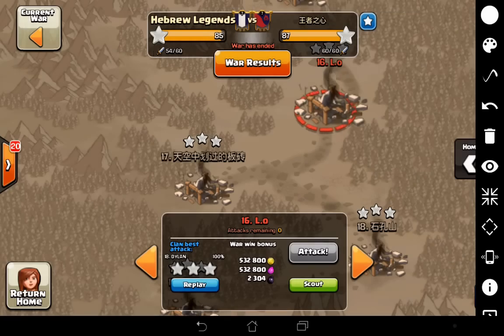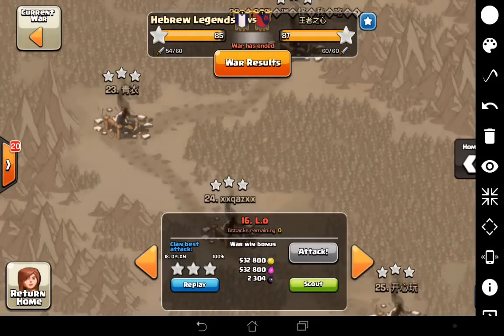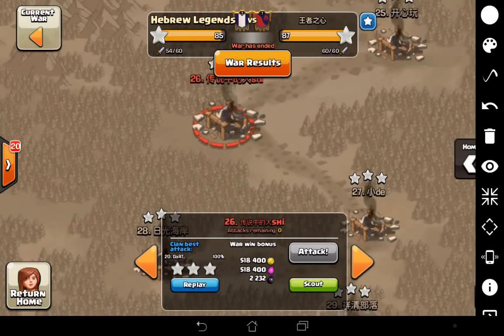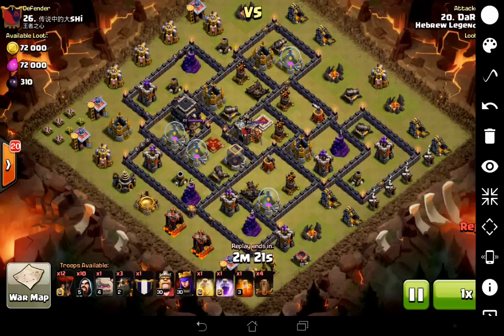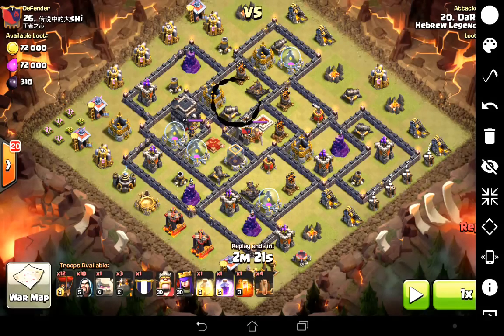The other raid from the Town Hall Nines was one of mine. Ironically, I actually had quite a good war. Considering it was my first war back in about a month, I came back and hit two bases with first attacks and managed to get both of them. If we have a quick look at the analysis, this guy's made a bit of a mistake here — if you see this spot right here, you can drop an earthquake right there and open up all of this.